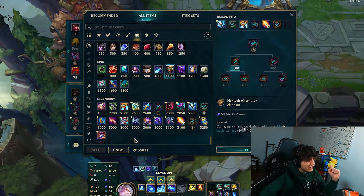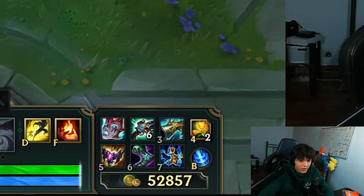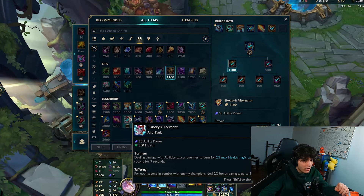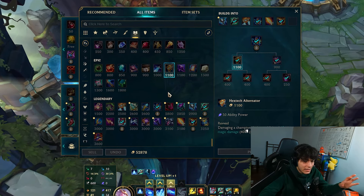So I bought items that could potentially trigger with that 0 proc damage. So I tried buying random items and... nothing. All the legendary items are dogshit, like nothing works.